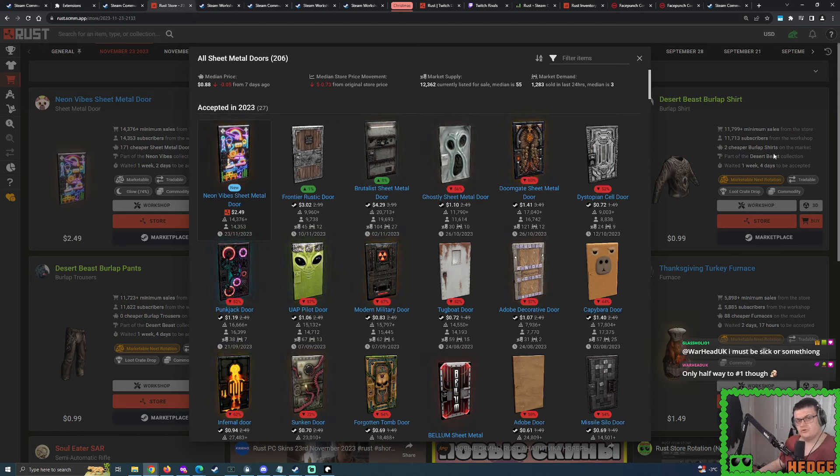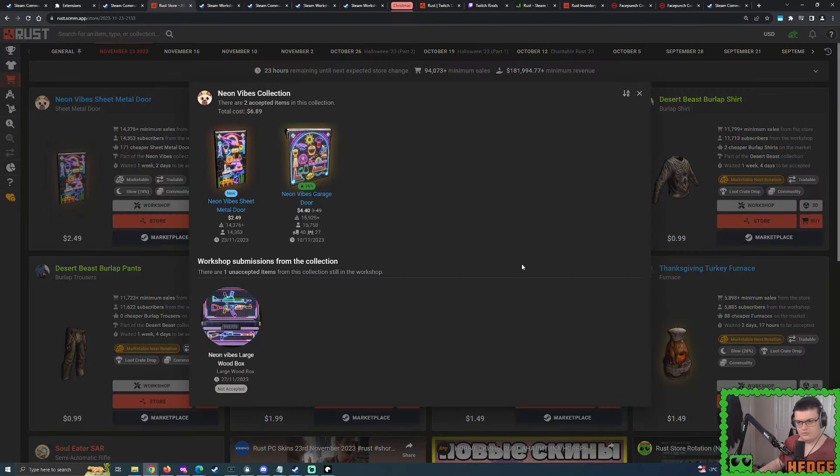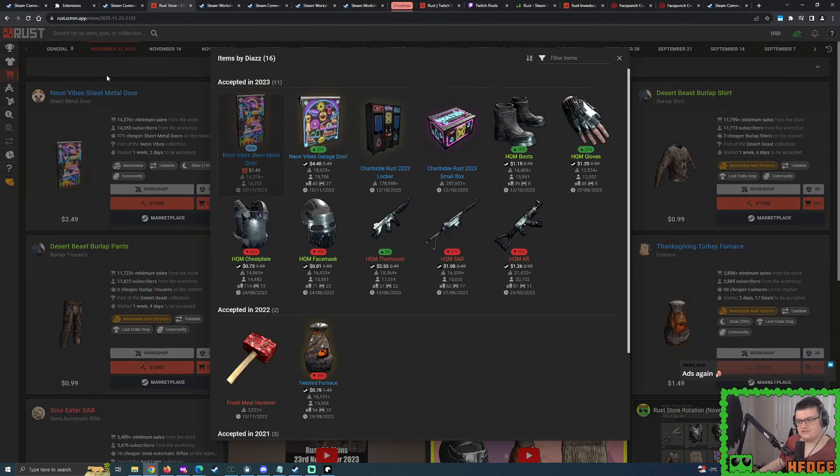The only positive outlook we can hope for is if it ends up like Abyss, where it ends up becoming a well-established collection. We only have two doors at the moment - will we see more? Will we potentially see the furnace or this large box being accepted anytime soon? You can only hope and keep your fingers crossed. Over the past couple months, Diaz has been very successful, getting acceptances for his high quality metal collection - not all of them though.